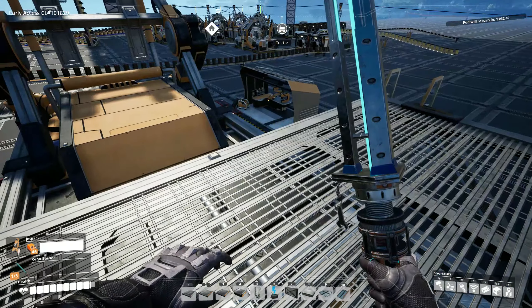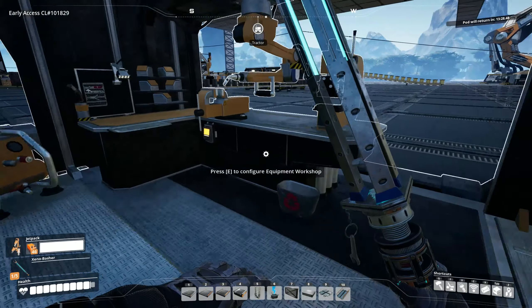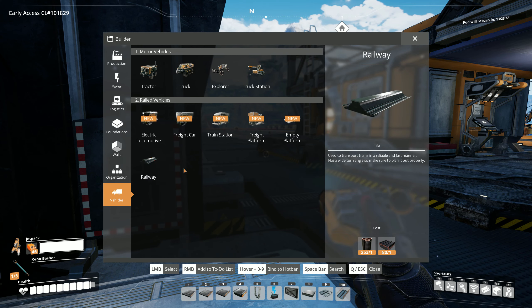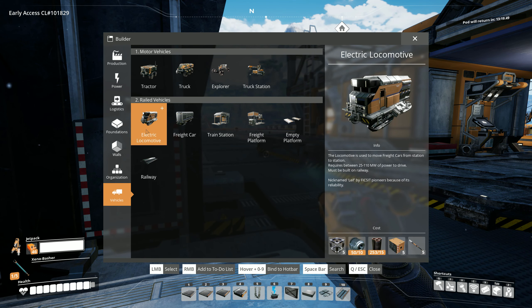What does it take to build trains? They'll probably be in this menu — yes, here they are. This is tons of stuff: electric locomotive, so we need a locomotive as the engine. Then we have freight cars — I don't know how many we can attach, but I assume several. Train stations for them to dock at, freight platforms to load and unload their goods.